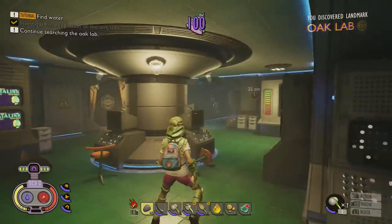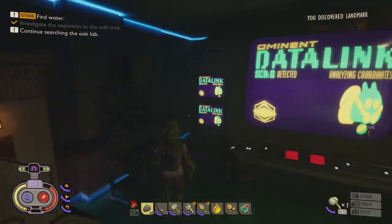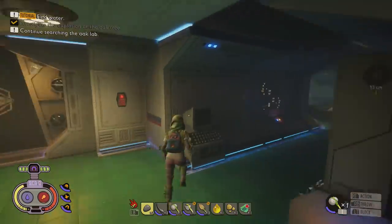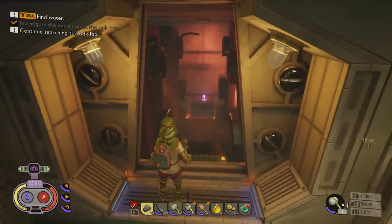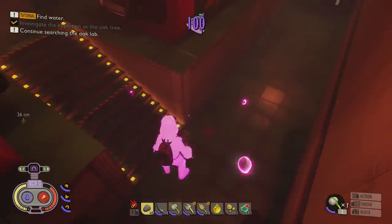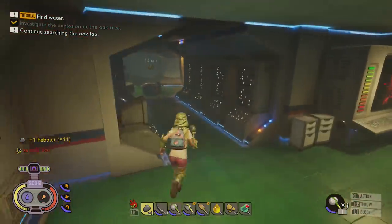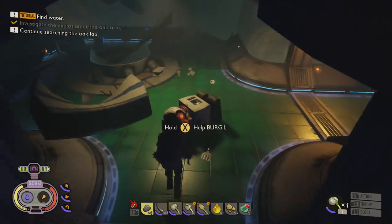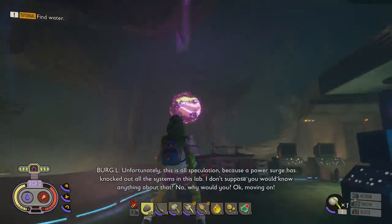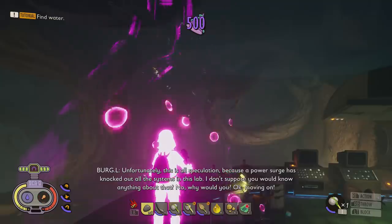Killing the enemy gives you science points — we're going to need a bunch of those to keep progressing and unlocking new stuff. You'll keep hearing sounds above you — that's the spiders, but they can't get you in here. There's a doorway where you can run down and pick up another set of science points. Go ahead and rescue Burgle. While he's talking, listen in — we're going to go into the next room and get 500 big science points.